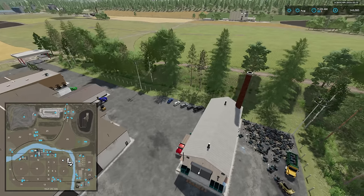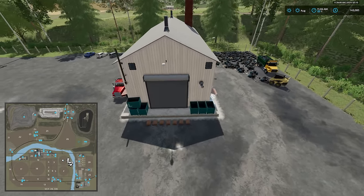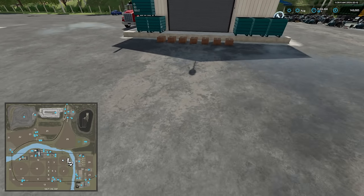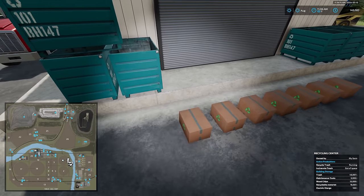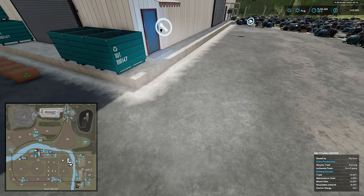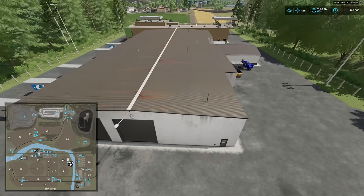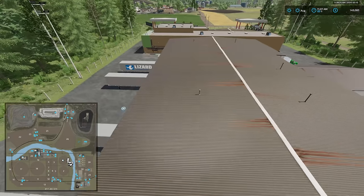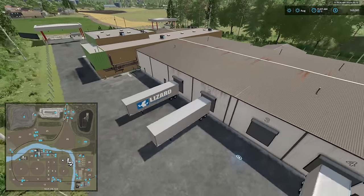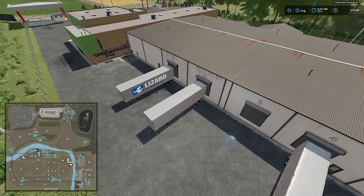Making our way across the river, we have the recycling center. This is where we can get recycling and trash. We have boxes of recycling material as the output, a dump station, and the interactive icon. There is also a general logistics sell point at the recycling center location.